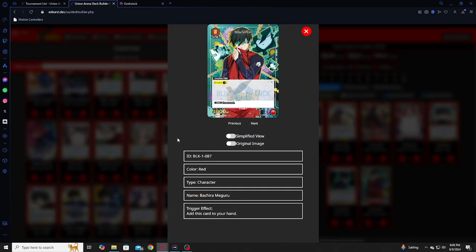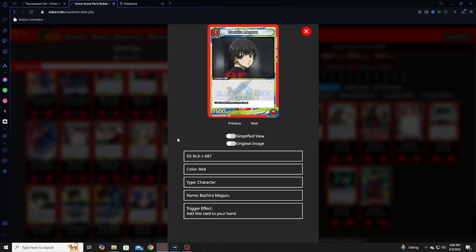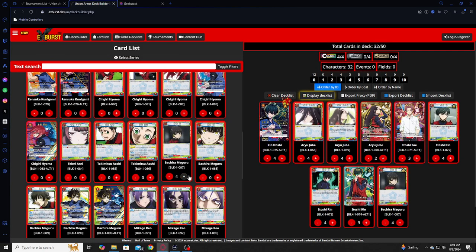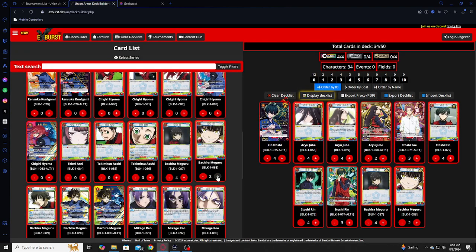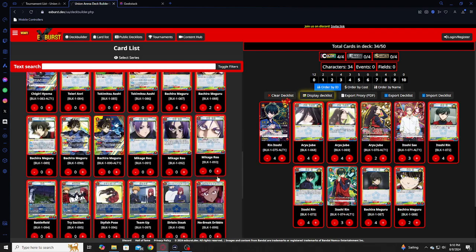We've got Bachera — super cute, best boy. Four Bacheras; it's a zero cost, you absolutely just want it. You also have the two-cost Bachera — returns of one. You play two of them at least. It's good just in case you don't see your fields.